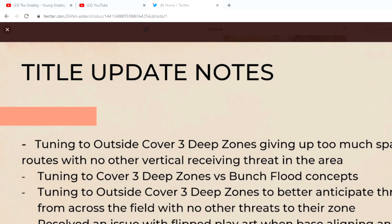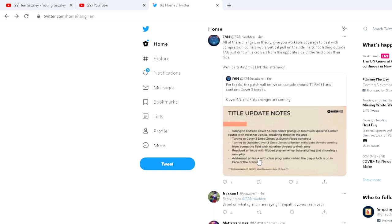Just bear with me here as I get this set up — this is huge. So here's what we need to see. We've got tuning to outside Cover 3 deep zones giving up too much space versus corner routes with no other vertical receiving threat in the area. Tuning to Cover 3 deep zones versus bunch flood concepts, and tuning to outside Cover 3 deep zones to better anticipate threats coming from across the field. That means crossing routes — deep crossers from PA boot over or PA counter out of trips tight end. It also says resolved an issue with flipped play art when base aligning and choosing a new play. Hopefully these are some things that are going to help the defense and make it a little bit more manageable to play defense.